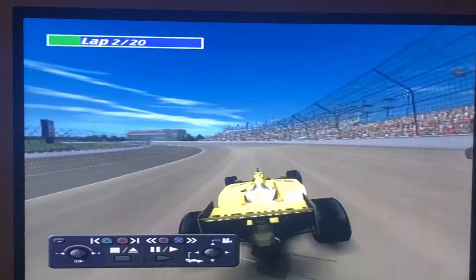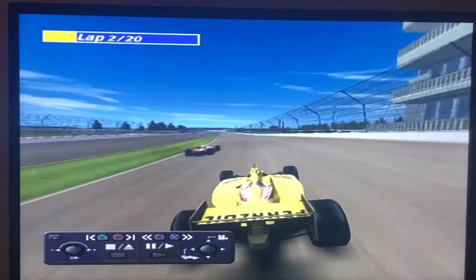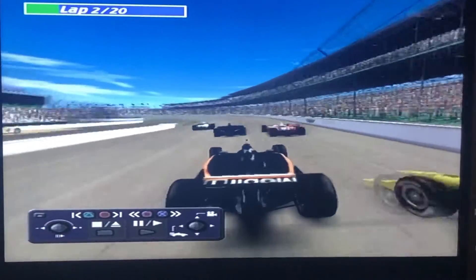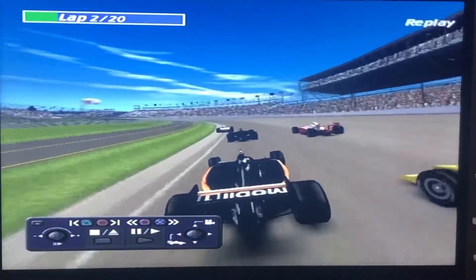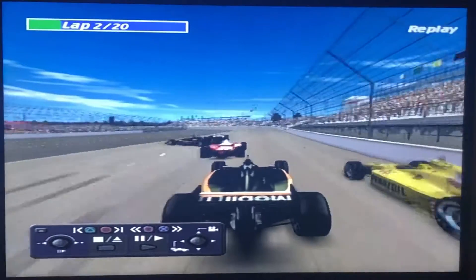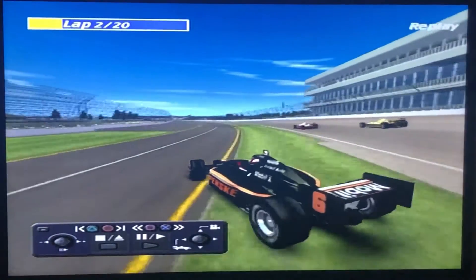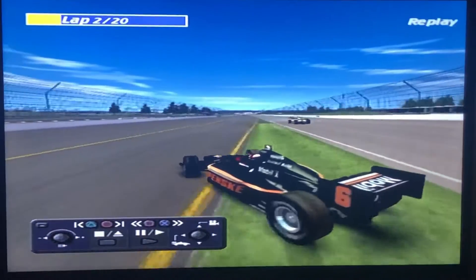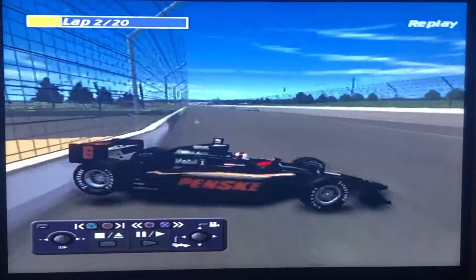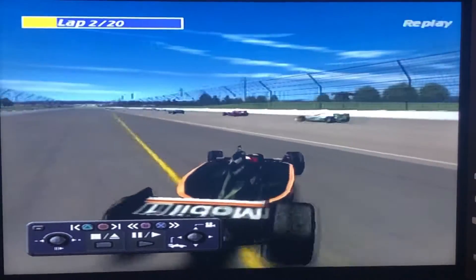Elio gets clipped — Hornish just clipped the number 42, so he's got some front wing damage for sure. Here's Jill de Ferran's view — Hornish is on the outside. Jill almost spun out right there with that hard weave. He gets clipped, then gets nailed in the back. Is he gonna save it? No, he's gonna go — that's a nice slide. He's got some front wing, rear wing damage, and probably some suspension damage in the back.